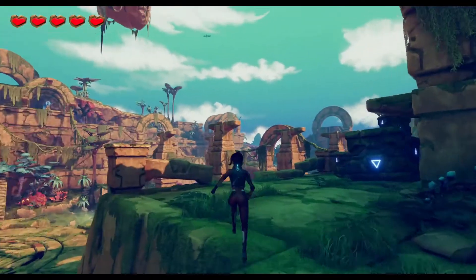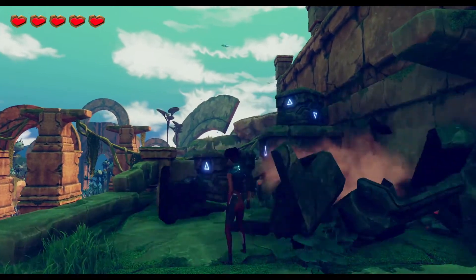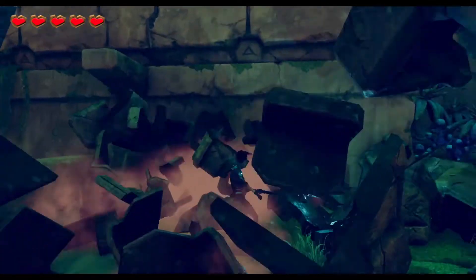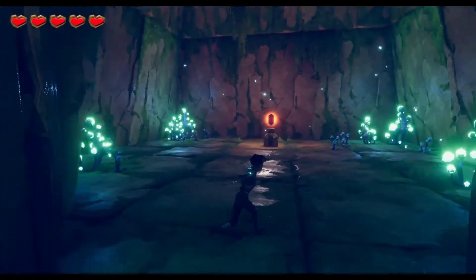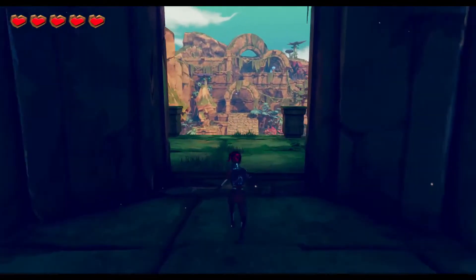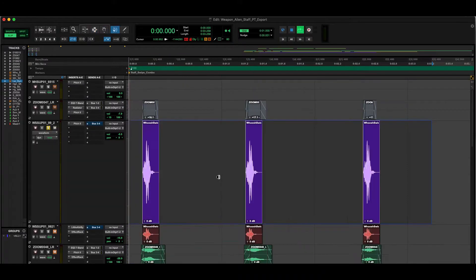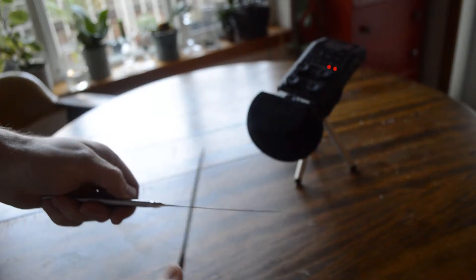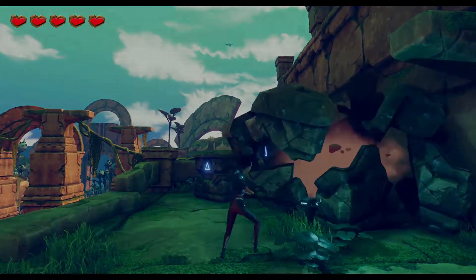Ellen is the main character in the game and she has a glowing alien staff weapon that she swings around, and I wanted to create a kind of powerful sound for that weapon. To do that I used a layered approach and started off with the low, then added a mid and then a high to create a nice full spectrum sound.